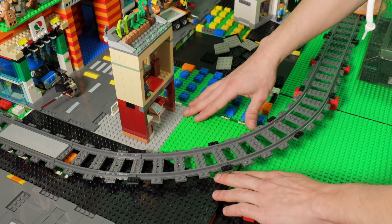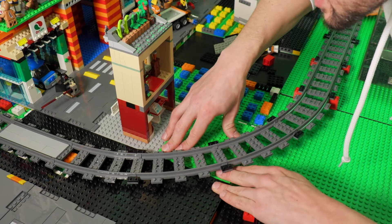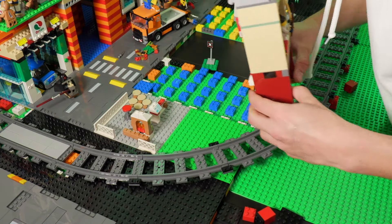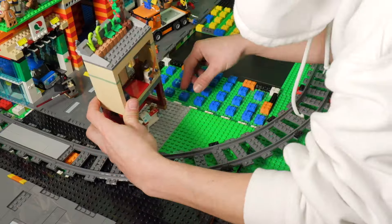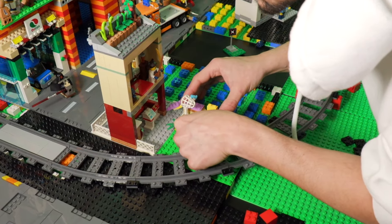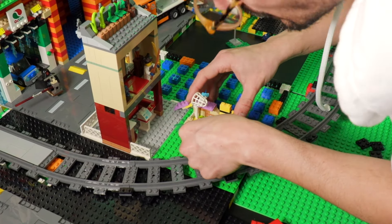We need a bit of green here in the city. You can actually move everything a bit to this side — it's a garden for rabbits and they look really cool.